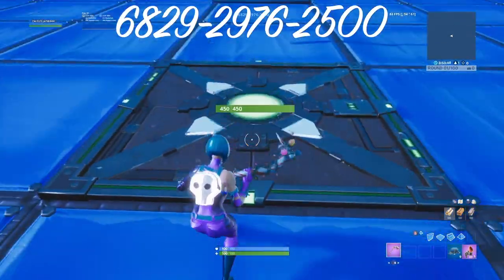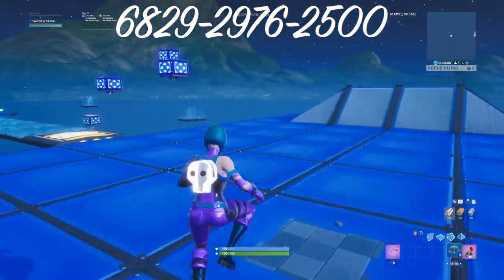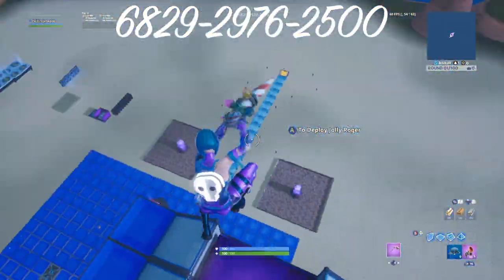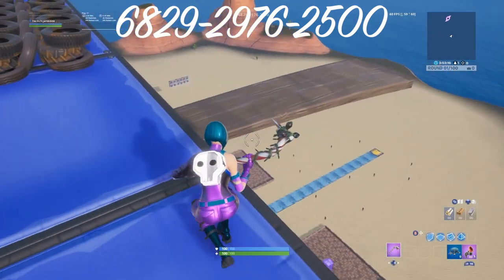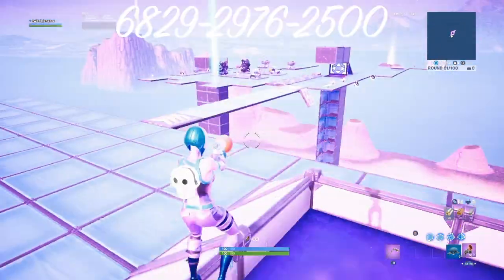This is just a little checkpoint if you want to spawn back up here. Over here you've got Kevin the Cube, so you can use this for anything. This is something I've never seen on any island before — these planks. There's just those little pieces of wood that you can bounce off of.